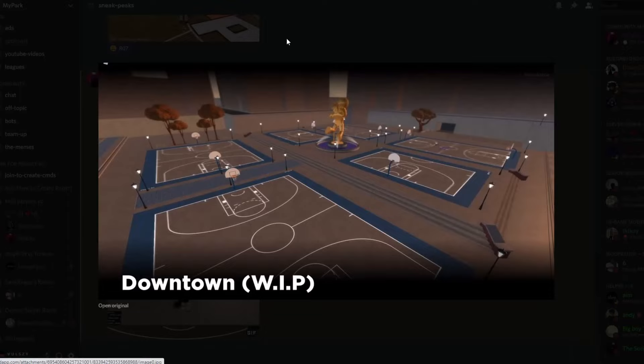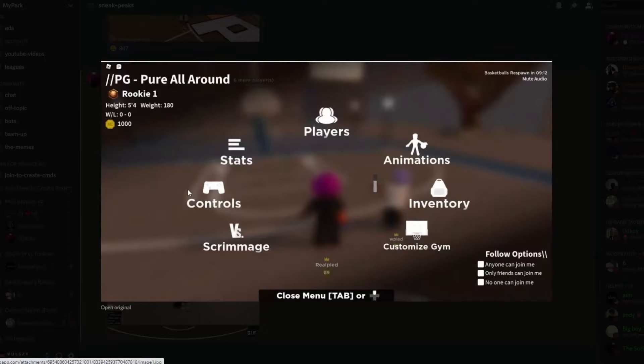I don't know what WIP means, but they called it Downtown. Next we have the tab menu. Right here it will show your position, your rep, height, weight. It's gonna show how much MC you have. Basically it's showing your pause menu. You have the players, your stats, the controls of the game. It looks like scrimmage, and on Phase 3 we're gonna be able to scrimmage. You have the animations, which means they've added a lot of new animations. You have the inventory and customized gem. In the background, he's in the park with this, so I'm guessing we're gonna be able to customize our gem while we're in the park. It also shows your record.